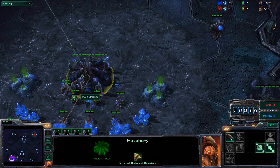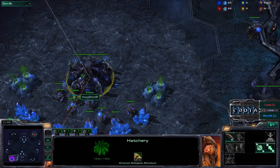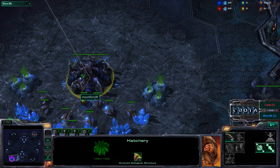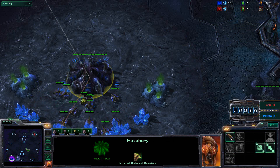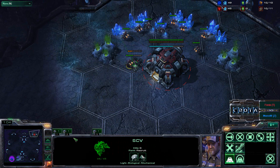Game 1 on Tall Dream Altar had a very surprising ending as Moro was able to time his attack absolutely perfectly and get a lot of damage with 3 sets of units — Zerglings, Banelings, and Roaches — taking a 1-0 lead. Now it's up to Phoenix to try to force a Game 3, and being on Shakura's Plateau, he will have a very difficult time doing so.